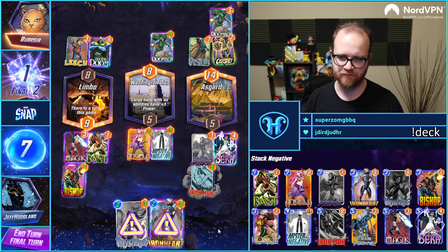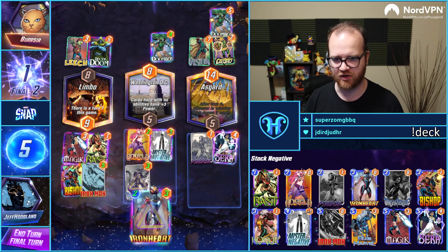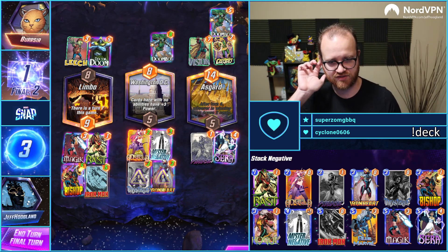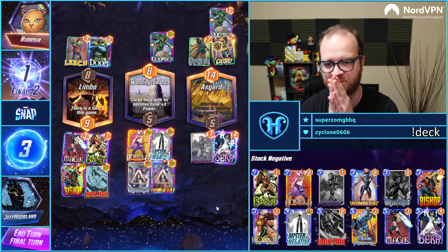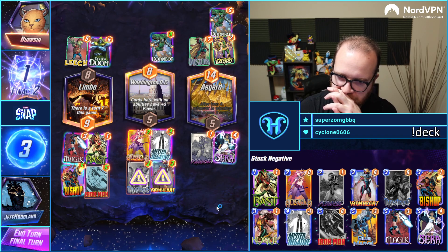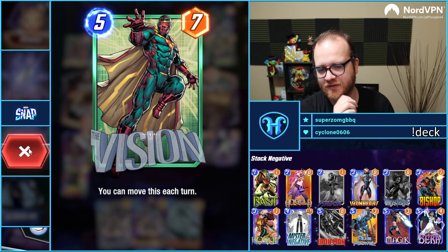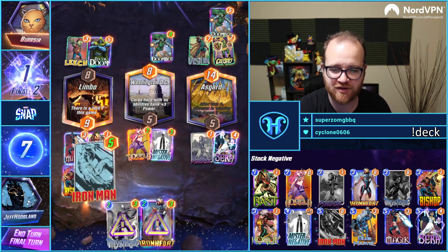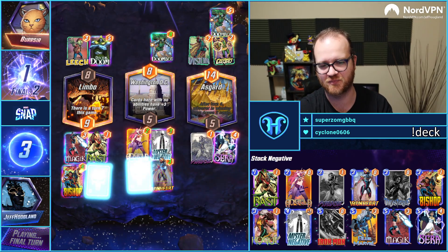Iron Man here would take us to 20. Am I supposed to play for Asgard, or just go hard like this? I guess this is only plus ten in the middle, only taking us to fifteen. The Vision is a real wild card here. They get bigger because of DC — DC puffing us up means we just play bad, I think.